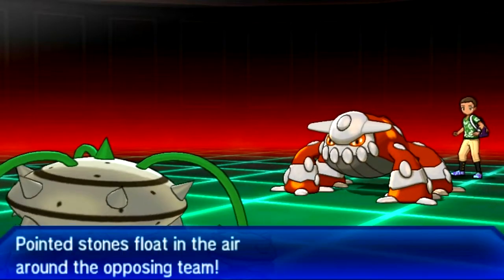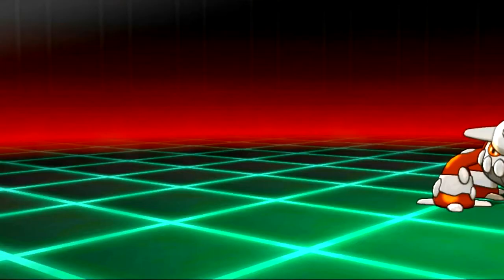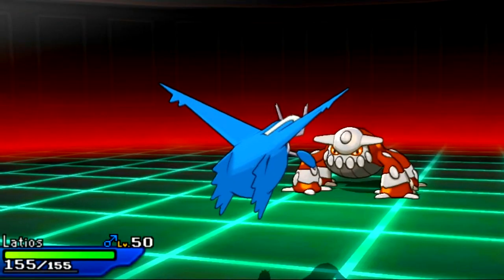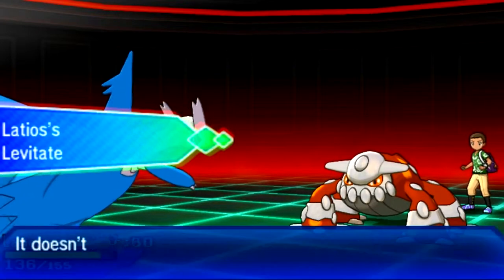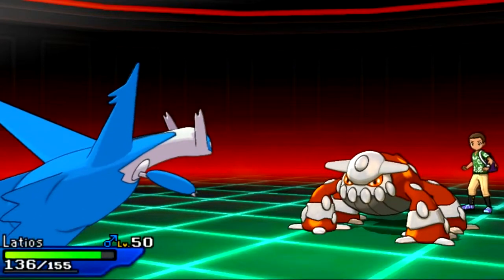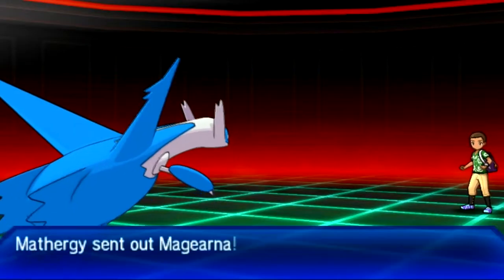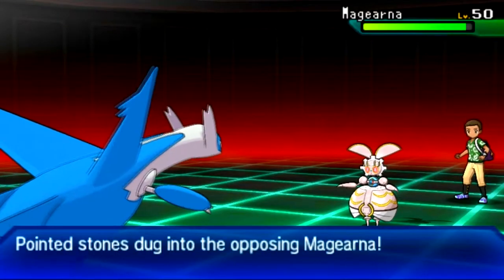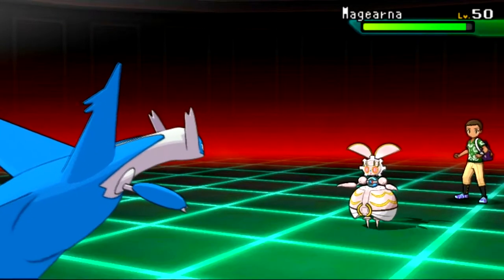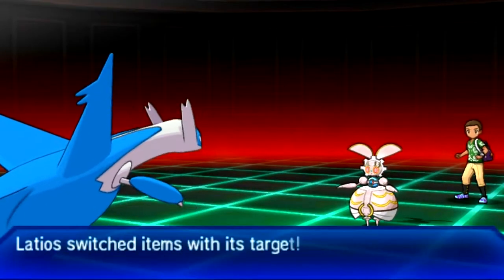I'm going to switch into my Heatran and go for Earth Power. As he's switching into the Landorus, I'm going to switch into my own Ferrothorn against his Landorus, because I can tell it's defensive since he does have Stealth Rocks on it. So I'm going to set up my own Stealth Rocks as he switches to his own Heatran. Now what I'm going to do is switch into my Laios, knowing full well he doesn't have anything to hit me with — he has Solar Beam and most likely Earth Power, a Fire move, and a Steel-type move or Taunt/Toxic.